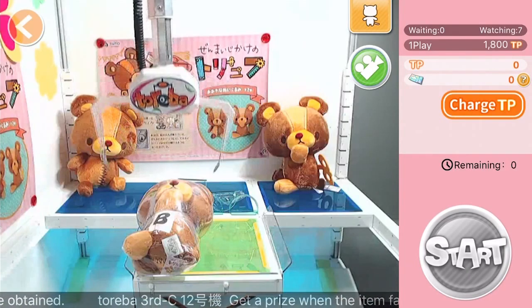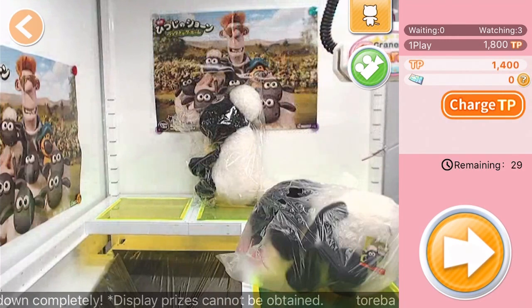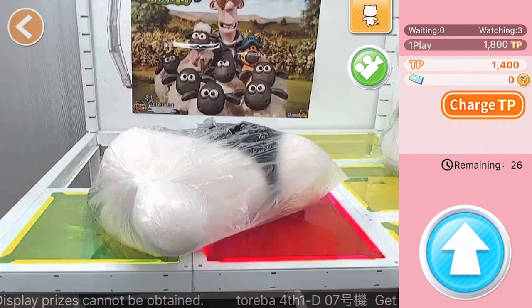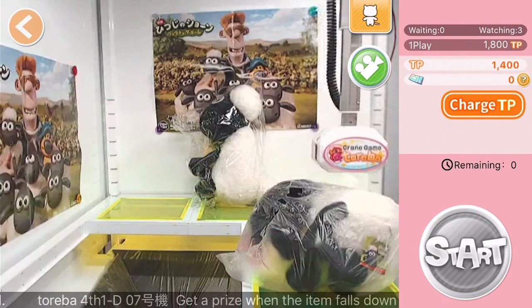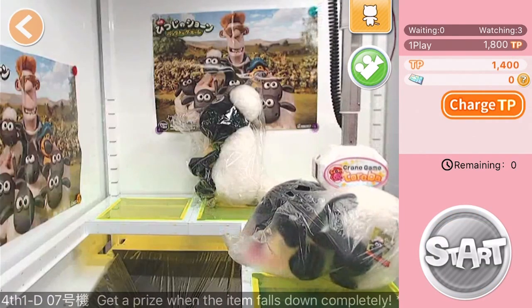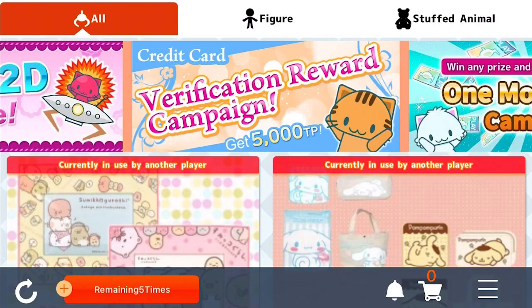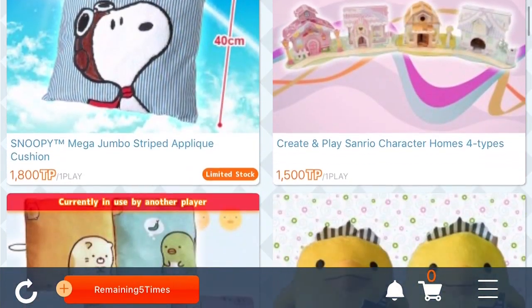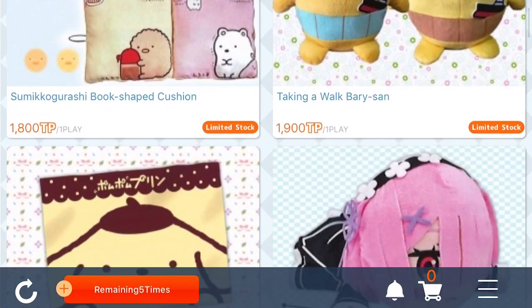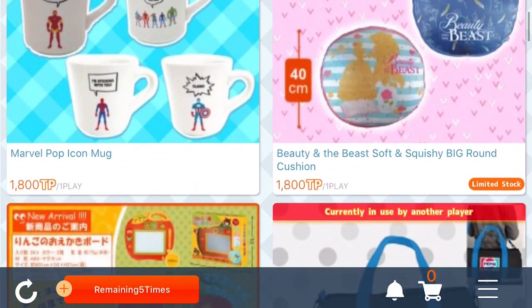You guys are going to love the hidden gem game this week. It's called Crane Game Toreba and it's the super fun online claw machine game that allows you to control an actual claw machine. That's right — you take control of an actual claw machine that exists in real life and control it directly from your phone. And the best part is, if you win a prize, they will ship it to you for free. You get a few free entries when you download the app, and you can pay for more or collect more as you go.